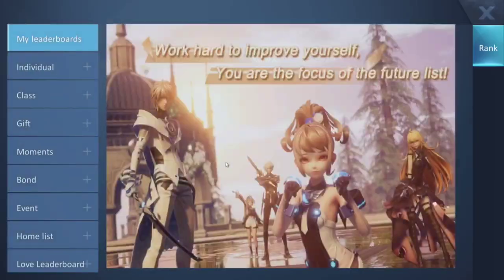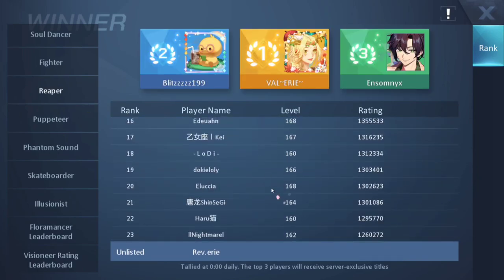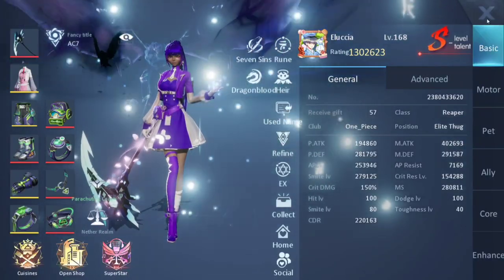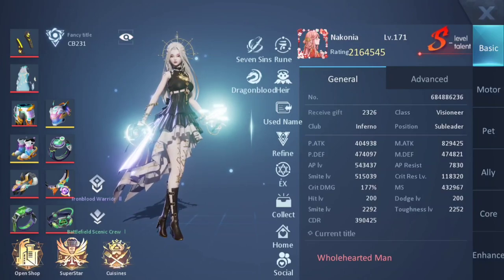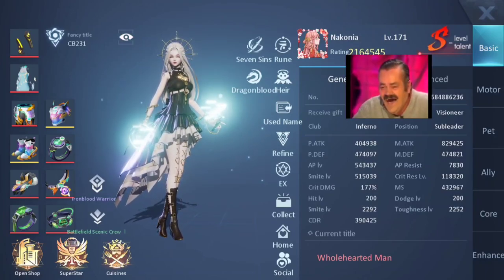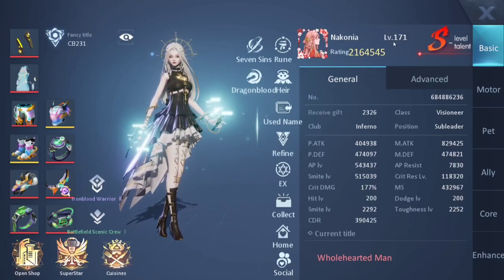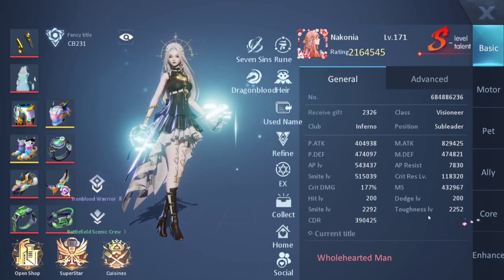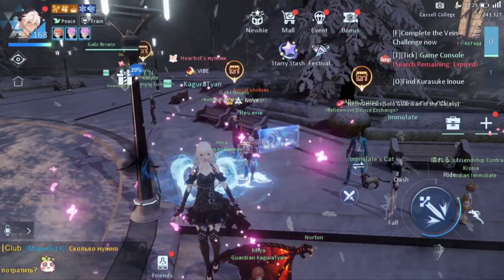When I checked the rankings, almost everyone had kind of the same amount of Smite as me. This player is level 170, so they've already started their level 170 refinement - hence they have a lot more Smite and Toughness than I do. But you get the picture: Smite and Toughness are very important.